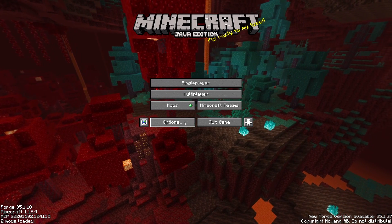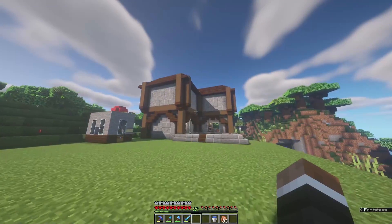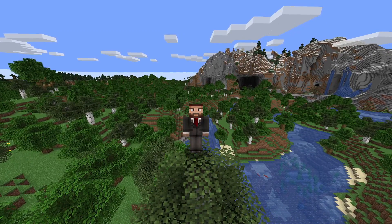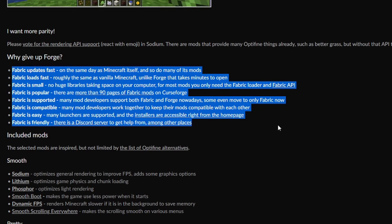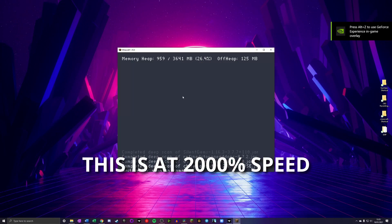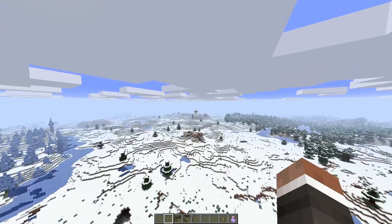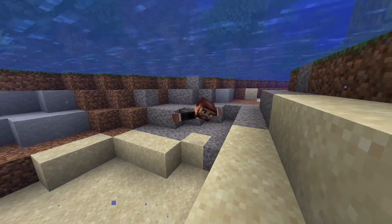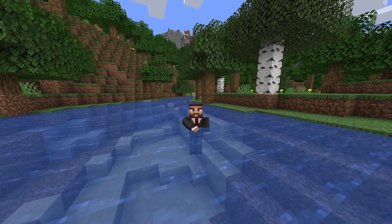And while Optifine has been a staple of many people's Minecraft worlds, offering most of these features already, even for a vanilla experience, I would highly recommend you still check out this mod pack. Not only does it provide better performance benefits than Optifine, but it also uses the more modern Fabric API, which runs faster, loads a whole lot faster — and those of you who have installed large Forge mod packs know exactly what I'm talking about — updates more often, and is basically looking to be a better API for developers to make their mods on. Anyway, that's going to be everything from me for today, ladies and gentlemen, thank you for watching.